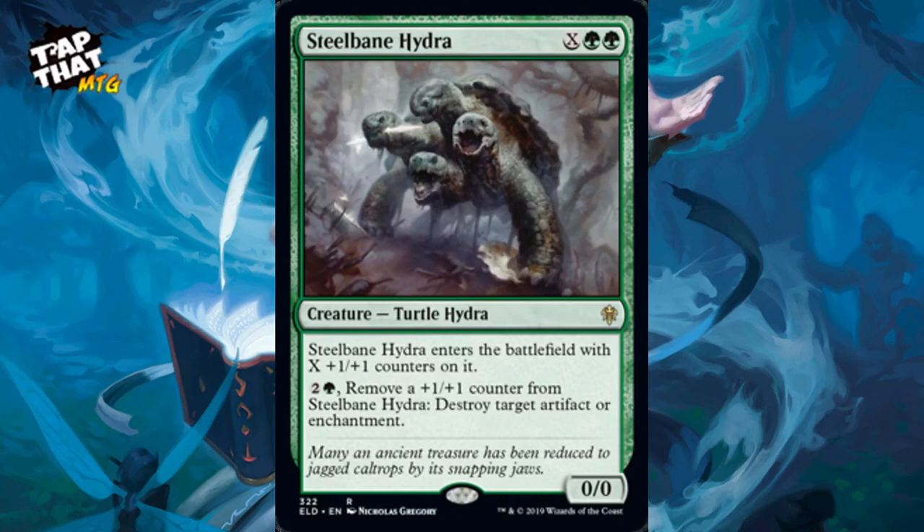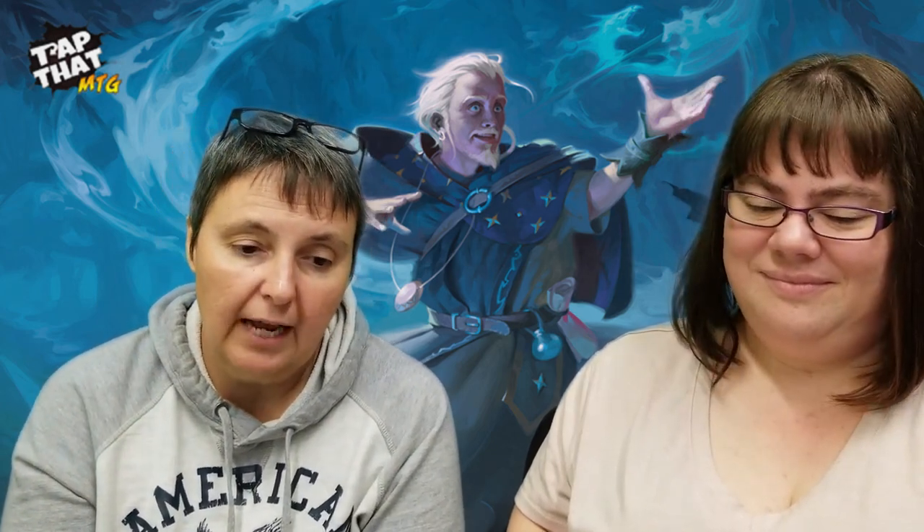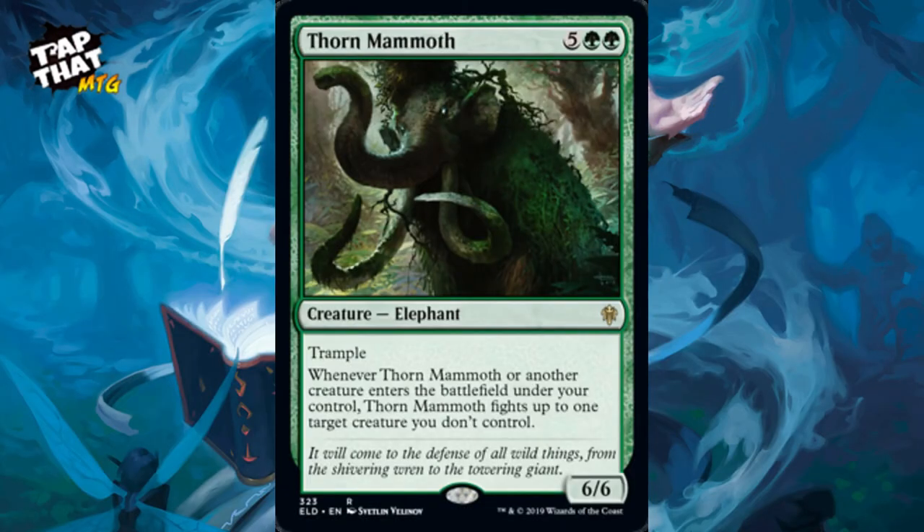Steel-Bane Hydra is from the new set — costs X and two green. It enters with X plus-one-plus-one counters. You can pay two and a green and remove one counter to destroy a target artifact or enchantment. So you get a big creature and some removal built in. As it gets smaller you put it back in your hand and enter it again — then it's big again.